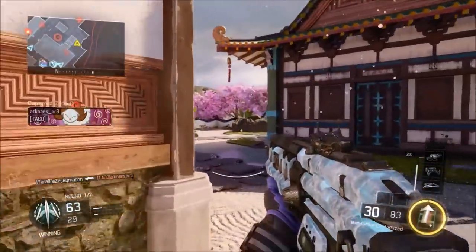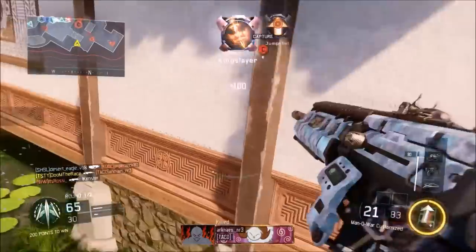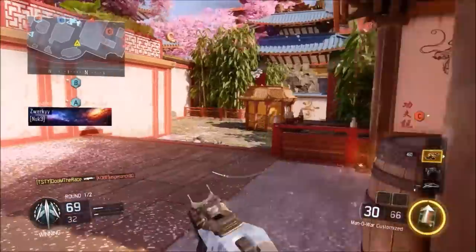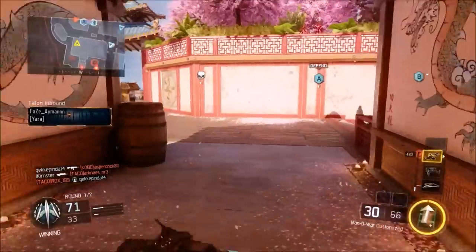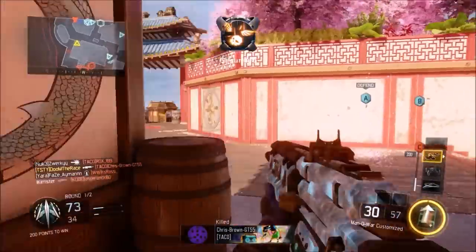Knockout is kind of like the courtyard from World at War, and I absolutely loved World at War so I'm super happy about it. It has a little Chinese town feel with cool statues and everything. I really like Knockout and its overall feel — there's a courtyard in the middle and it's just super fun to play.